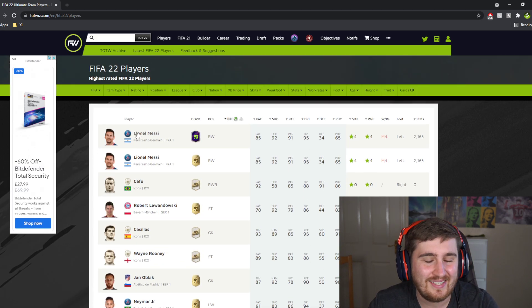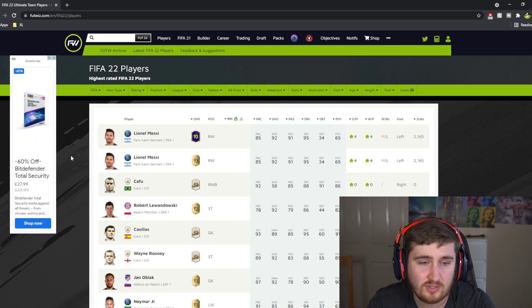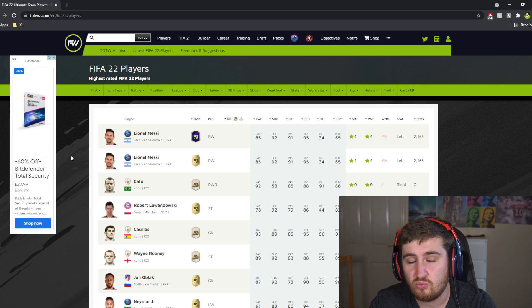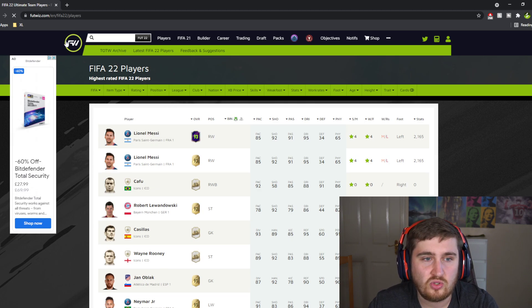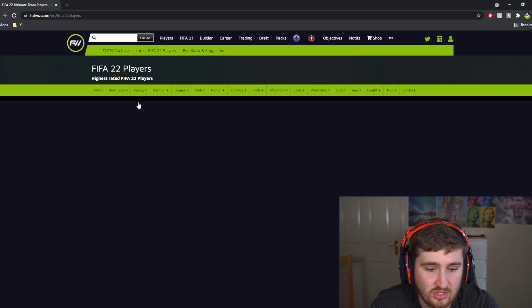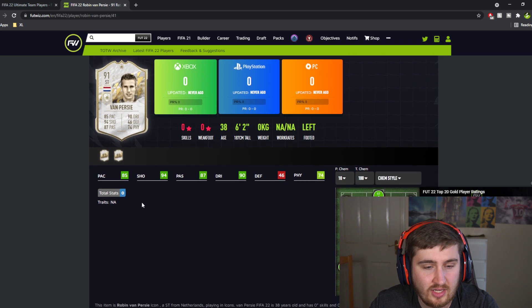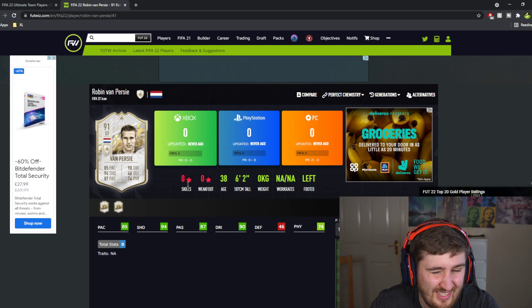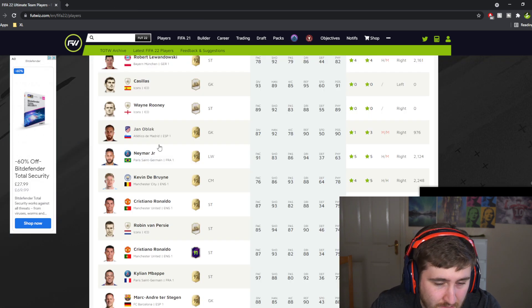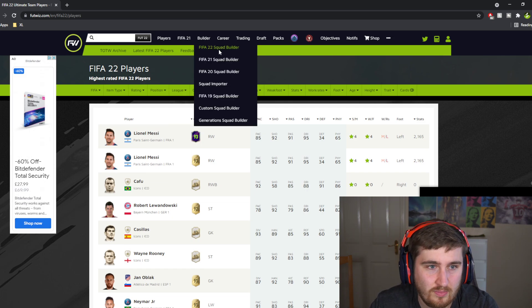I'm on Footwiz right now — Footwiz is a fantastic site for accessing all the info you need on FIFA 22. Futbin is good as well, but I tend to use Footwiz most of the time. I actually played for Footwiz a few years ago. You can go straight to the homepage, click the FIFA 22 database, and start looking through some of the cards — though right now not all stats are loaded since the game isn't fully live yet.